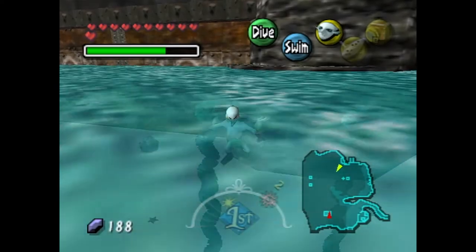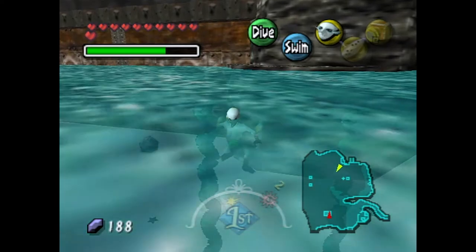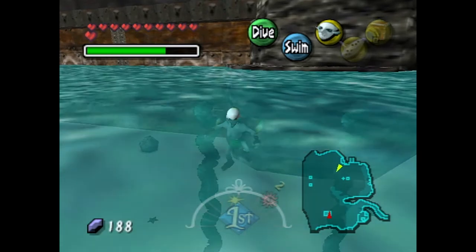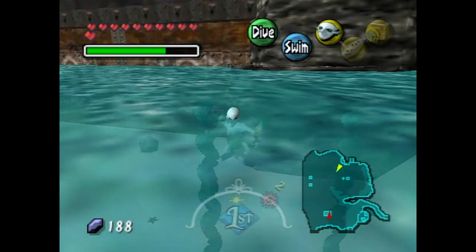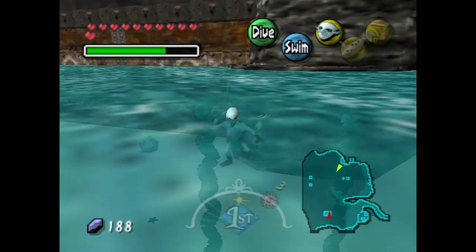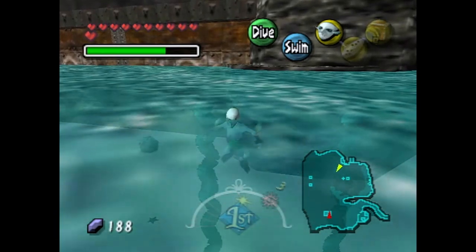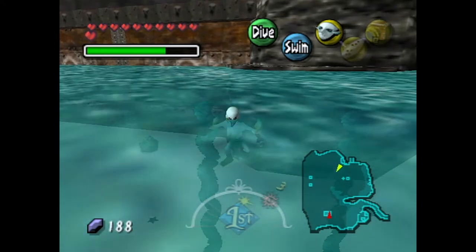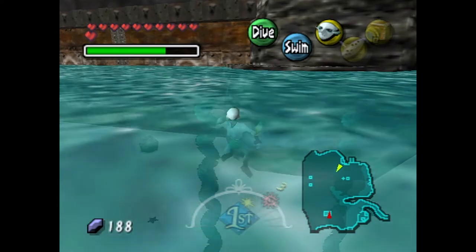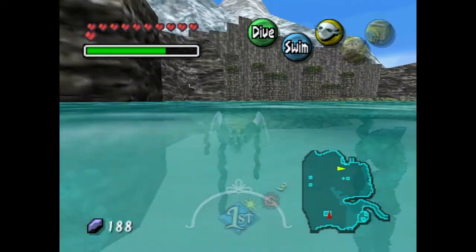Hey there guys, I'm Sonichost and welcome back to some more Let's Play Legend of Zelda Majora's Mask. Last time, we explored Zora Hall and learned a couple different things. It seems like every Zora in that area is just a little too infatuated with women. But more importantly, we also learned about what happened to Lulu's eggs — they were stolen by Gerudo pirates, located here in the northern end of Great Bay Coast. So we are here to enter the Gerudo Fortress to get those eggs back.